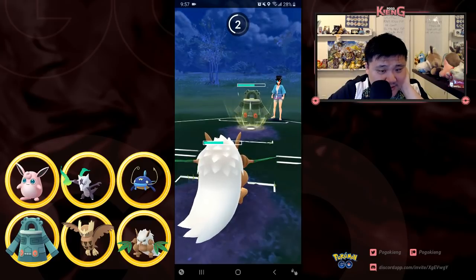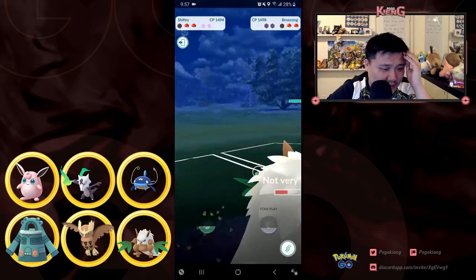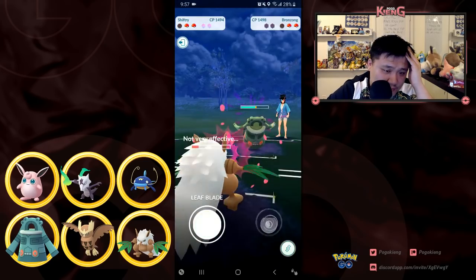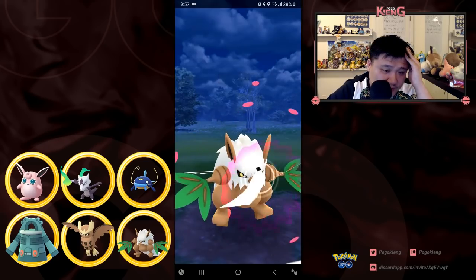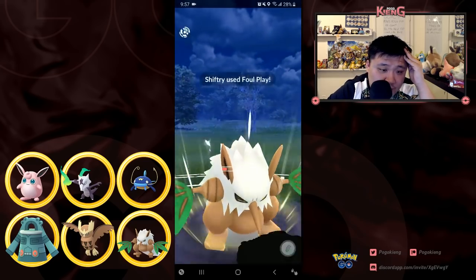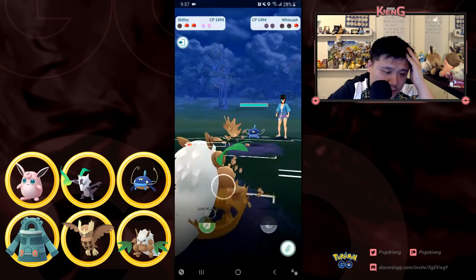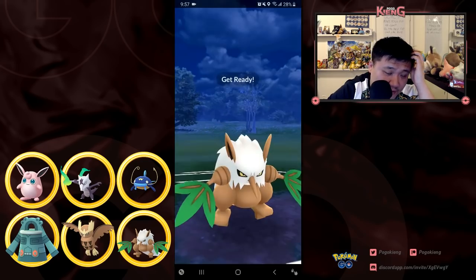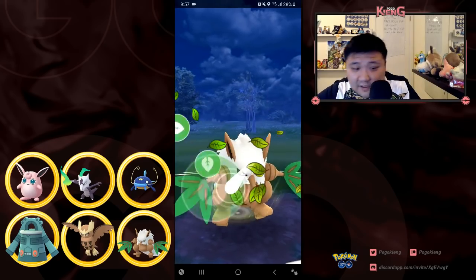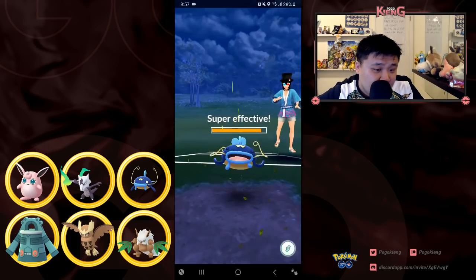I think I let this charge move go through — it's really kind of dangerous to let that go. If it was a Flash Cannon or Heavy Slam it probably would have KO'd me. I was going to switch out to Noctowl and then I realized I don't need to, because I have Shiftry and the last Pokémon is a Wishcash, so I'm able to take it out and secure the victory.